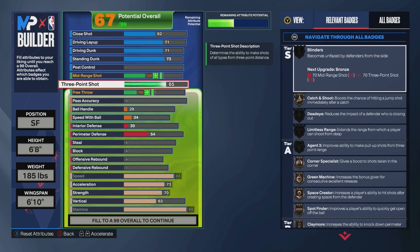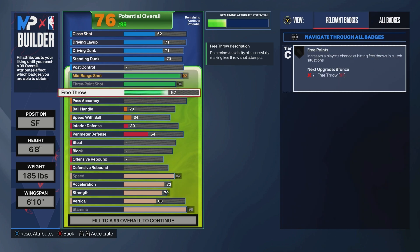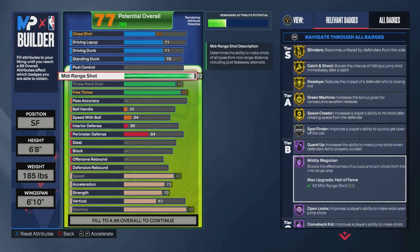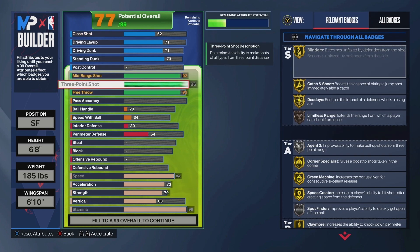For your shooting, we're going to go 86 three-pointer, 92 mid-range, and 92 free throw. We want mid-range to be high just to unlock a lot more shooting badges. We do get Half-Court Mini Magician, which I really recommend. That's really where the mid-range comes from — if you drop this, it's a lot of silvers, but when you go higher, that's really where you gain a lot of that. I would suggest putting a high mid-range on a lot of your shooting builds.